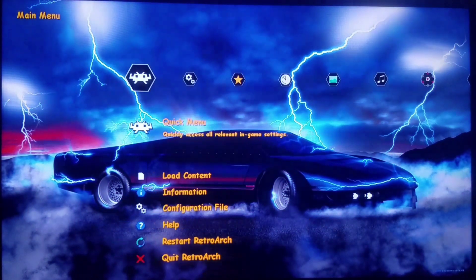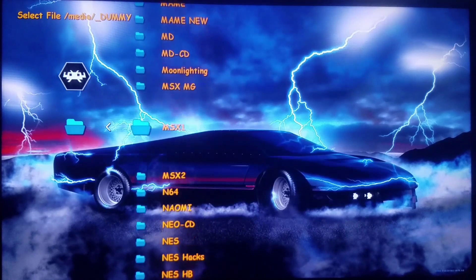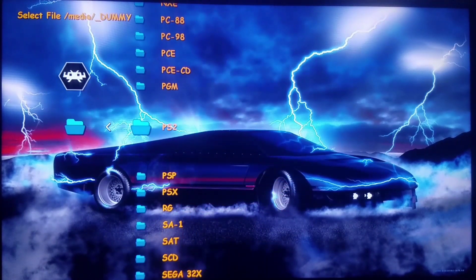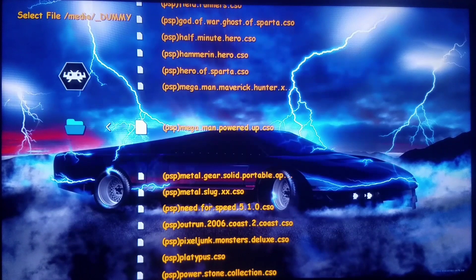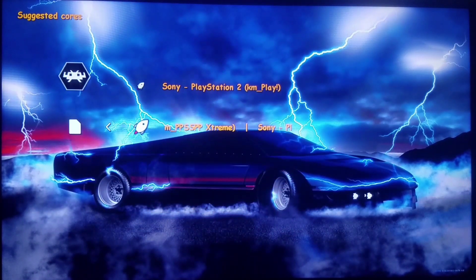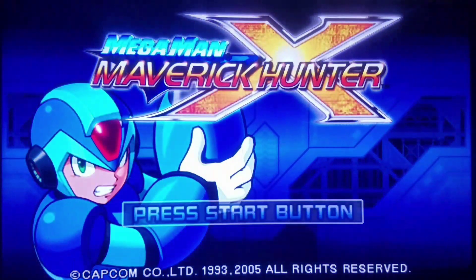And for our last demonstration, we're going to do one of the pinnacle achievements for PSP — the first-day purchase for me: Mega Man Maverick Hunter X. This along with Power Up are two amazing games which are definitive examples of these games. Maverick Hunter X is better than Mega Man X on Super Nintendo, and Power Up is better than the original NES one on Nintendo — because it not only includes the original but also includes the super-deformed graphics version. We'll do standard difficulty and try to get to the first stage here for our final demonstration. We got some animated sequences.